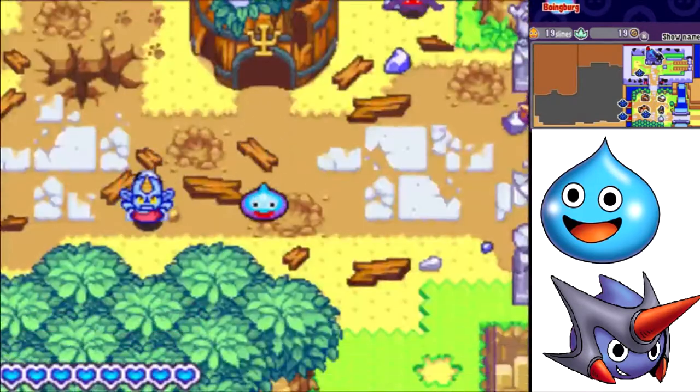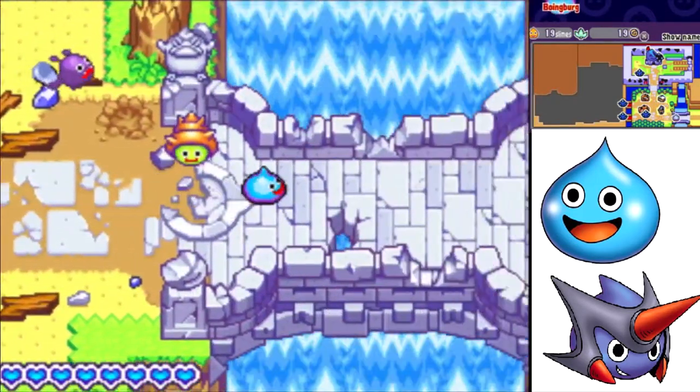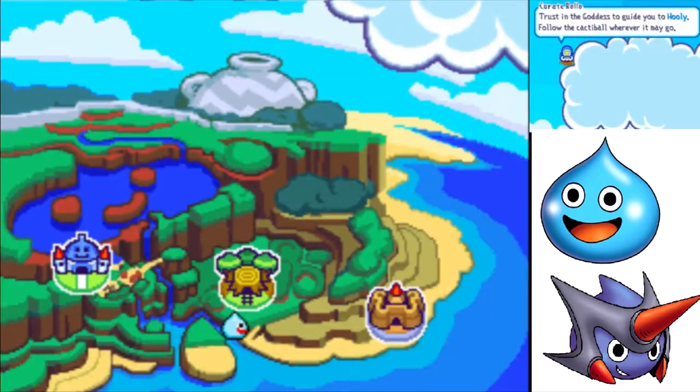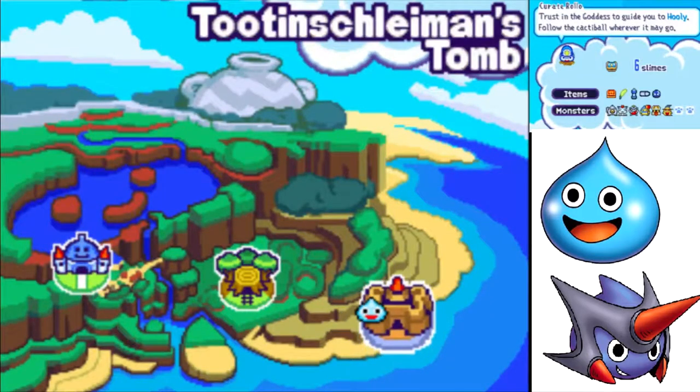Hello everyone, praise be to God, and welcome back to Rocket Slime. We're going back to the Tomb of Tutanshleiman once again, because we need to finish up the world. We still have six slimes left in there, as well as two enemies that we have not caught there yet.